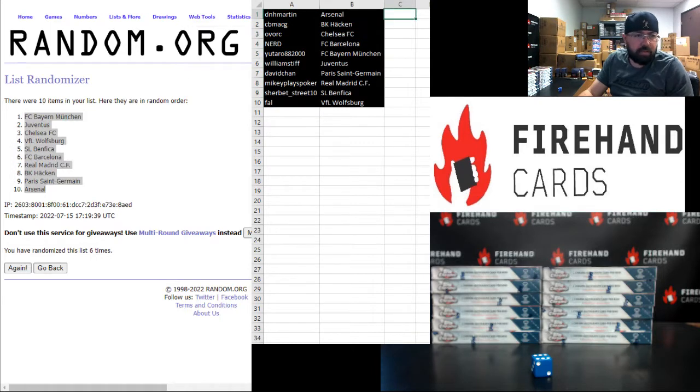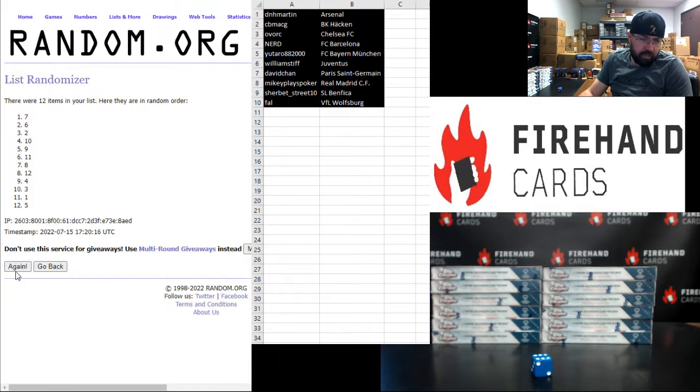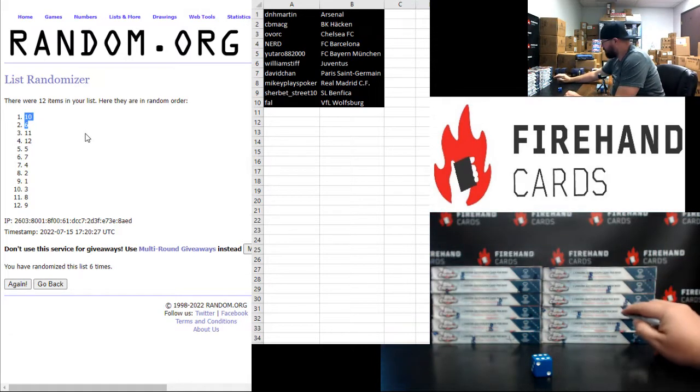Alright, let's draw out the two boxes we'll use. We'll take the top two boxes on the list after click six. One, two, three, four, five, six. Alright, boxes six and ten. So box six, box ten.